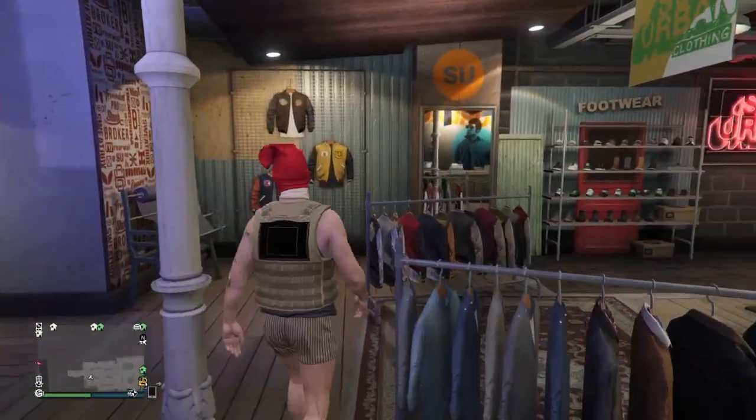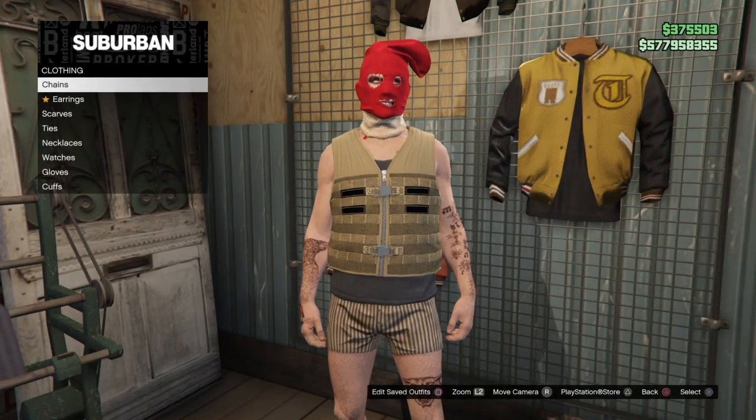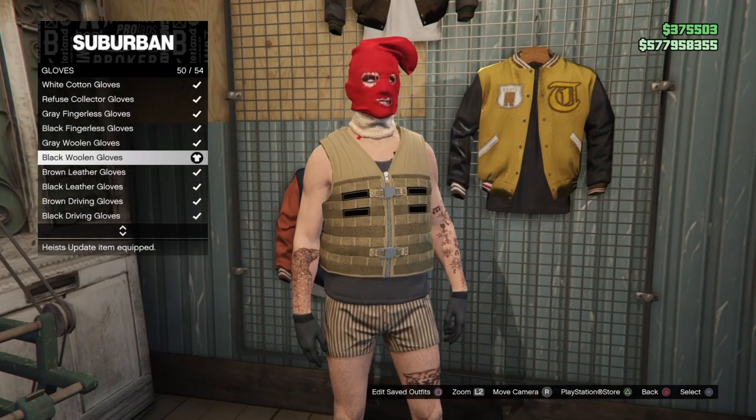For the final clothing item on this outfit, go over to the accessory section, go down to gloves, and equip the black wooden gloves — that should be number 50. So just equip that and now the outfit is done.